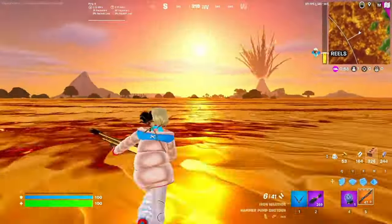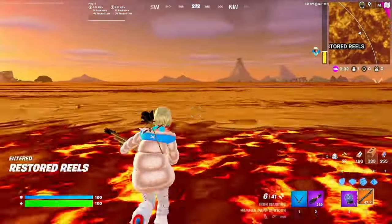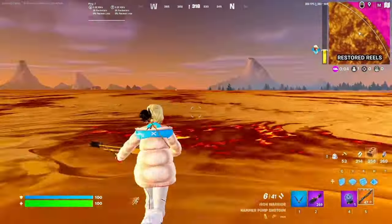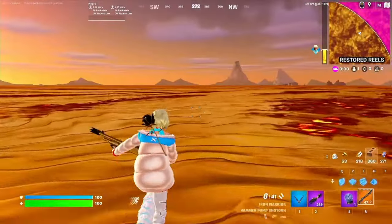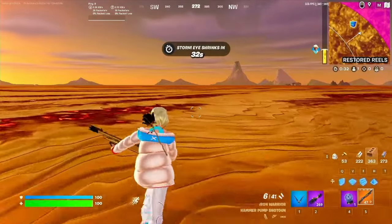Yep, as you can see here, I'm getting no damage at all on the Floor is Lava LTM. Now there is one last thing I need to say: if you do one single jump, the effect is gonna go away and you'll get fire damage.